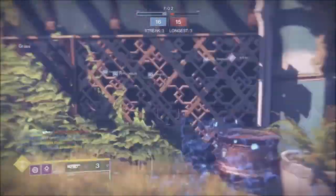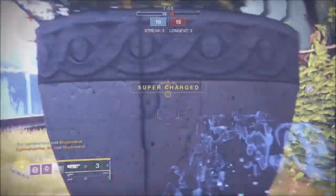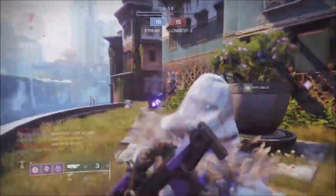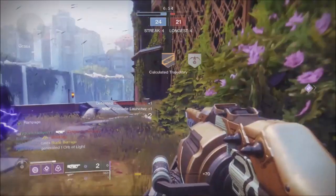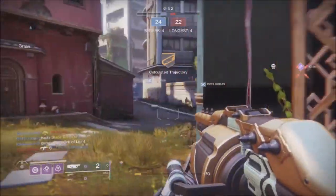So the first thing you're going to need is a Hunter and you're going to be wanting to run the top tree Voidwalker. Next, you're going to need at least two grenade launchers. You're going to need either the Militia's Birthright, the Orange Maw, or the Fighting Lion.